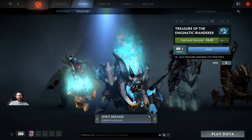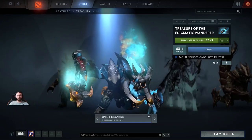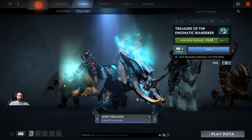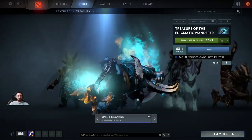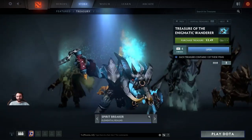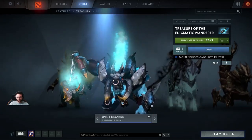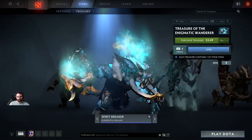Next, the Spearbreaker set called the Elemental Realms. I have to look at the names now because Valve changed a bunch of these. This set was created by Kunkka and Random Smiley Face Guy. We actually had to remake this set twice — we were trying to do a Captain's Draft 3 about eight months ago and it just didn't get off the ground. I'm really happy with how it came out. His shoulder pieces are actual faces, and the weapon is the coolest part of this set, for sure.